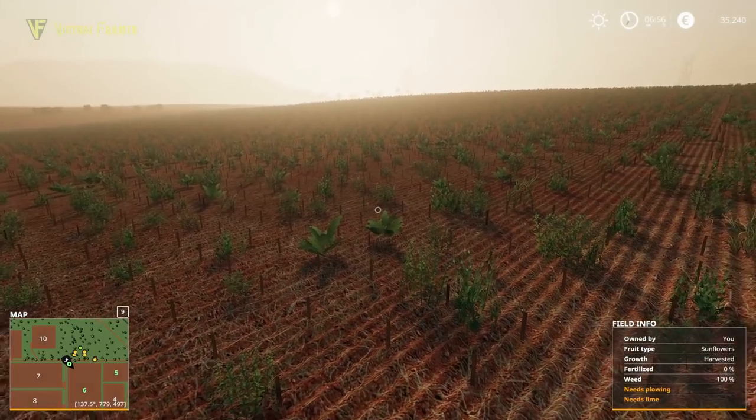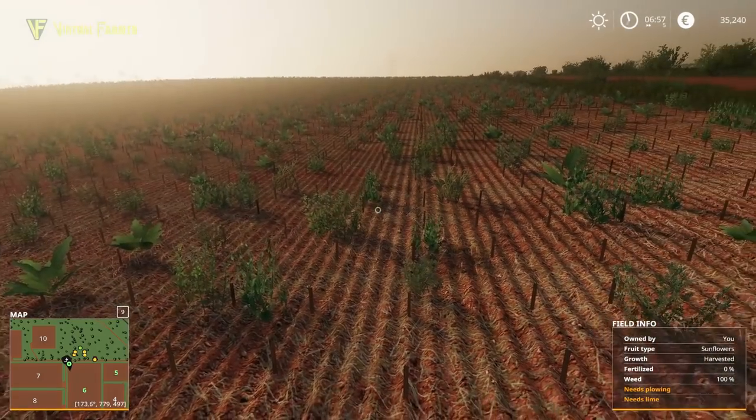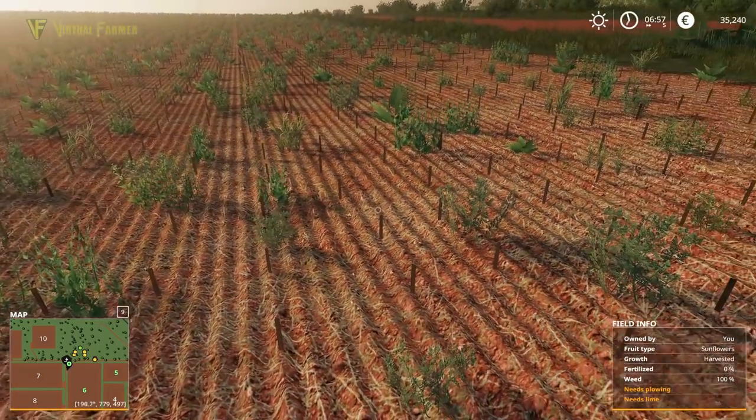Wow, this feels a mess. It needs ploughing, it needs lime, it's full of weeds — and that's before we start sowing our soybeans.